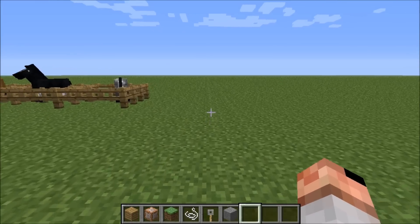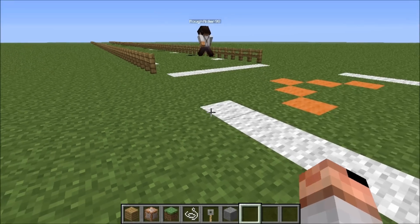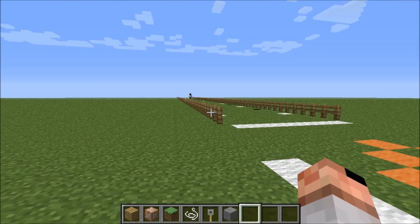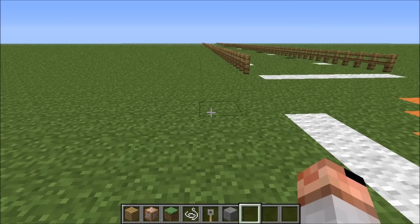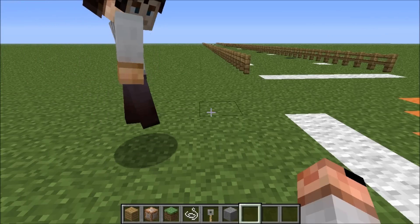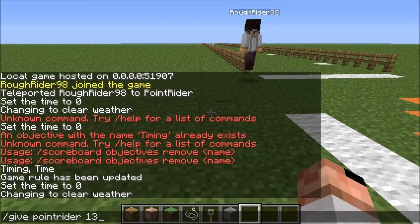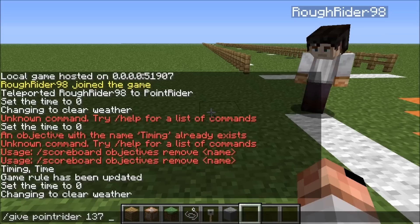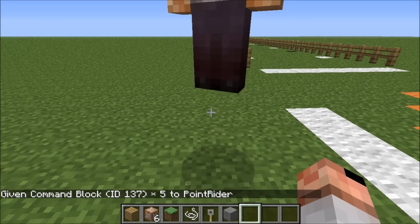These are the only things that you will have to give yourself. It's item number 137. And if you've been watching the Horse Quest videos, you've seen that we actually had to air quotes send away for them because it's not something that you can craft. And in creative, it's not even something that you can dial up in the items. So you actually have to hit the command where it says give Point Rider 137. You really only need one in creative. If you're in survival or whatever, you actually need the number that you'd need. So I'd say five. And that's how you would give yourself. So now I have six.